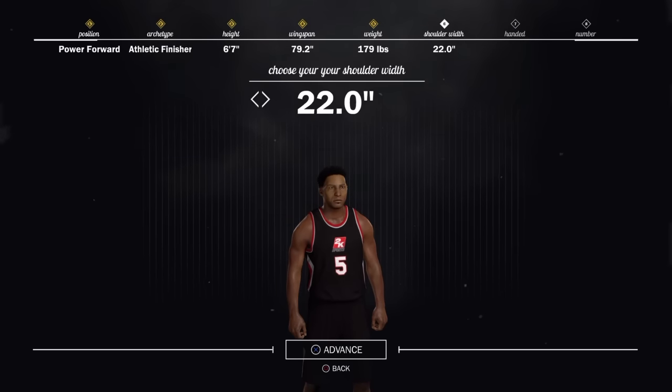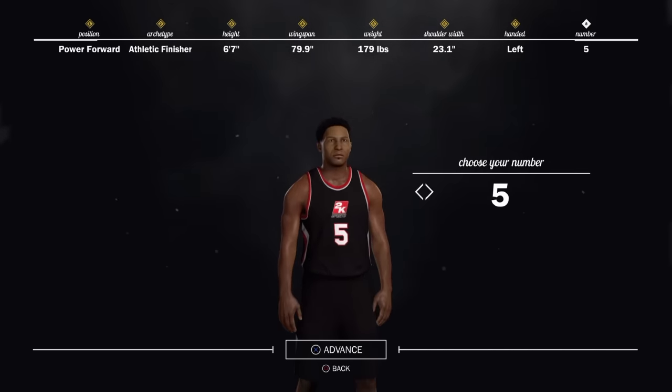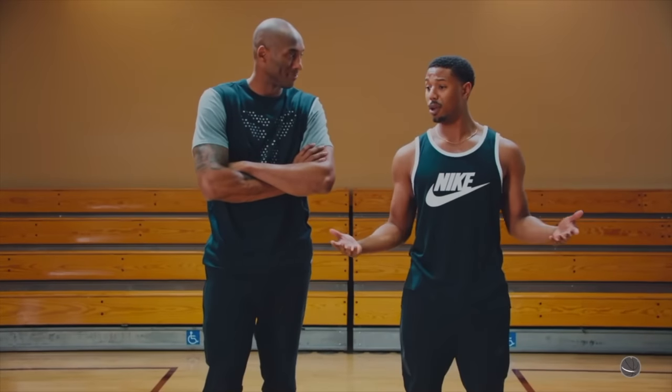You can do different types of lineups, and what this player is going to give you is the ability to let your team play small ball. As you can see, I chose 6'7 powerful athletic finisher. We're going to make everything low — as far as weight and wingspan — so the stats can increase as much as possible. That's what we're rocking with.